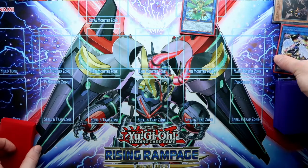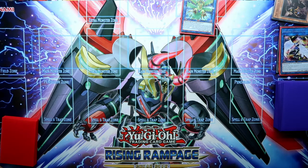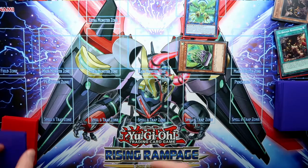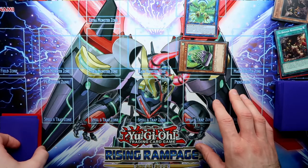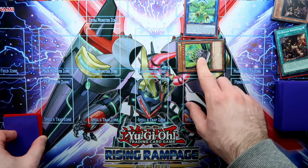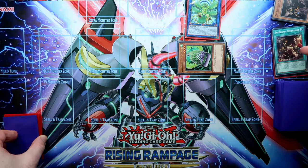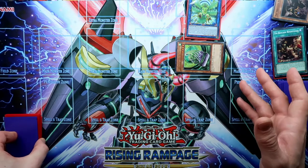Because we send the kit to the Graveyard, we have the chance to search for the Tri-Brigade spell, which is the Rendezvous, and send that to the Graveyard as well. In the end phase we can summon out the Statue. This is just a basic board with only one Fractal — the Statue is protected because of the Simorgue, so your opponent cannot target it. The Rendezvous gives you one chance to save your Statue from destruction.